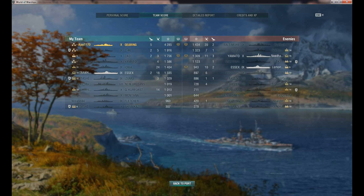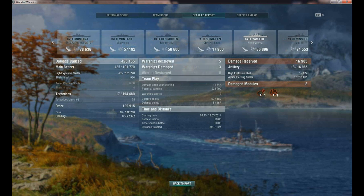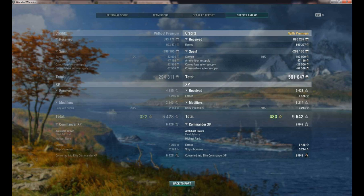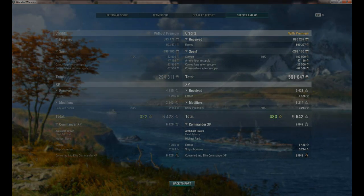Looking at the final stats: 4,285 base experience, 485 shell hits, 16 fires, 12 floodings, 17 torpedo hits, 426,000 total damage — an absolutely incredible amount for a destroyer. Breaking it down: shells did 101,000 damage, torpedoes 194,000, fires 100,000, flooding 27,000. Net credits earned after costs: 591,000 credits on a non-premium tech tree ship. Absolutely incredible battle — thank you so much for submitting it, Ajax. Hope you all enjoyed that amazing Gearing replay. Take care, have a good one, and I'll talk to all of you again soon.